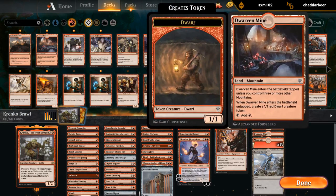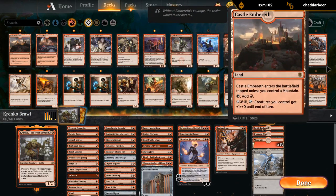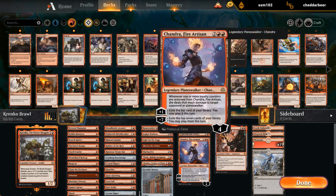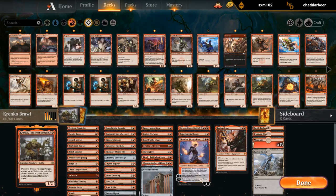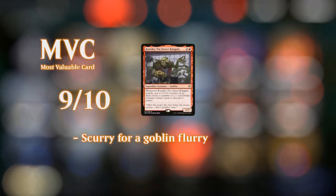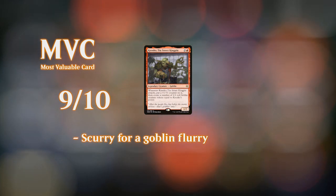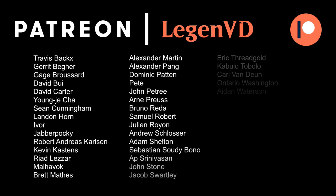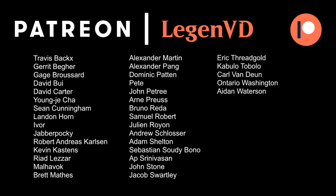We've got some other Planeswalkers. Dwarven Mine is great, and Castle Embereth is amazing too. Pretty happy with overall how the deck ended up, and we'll definitely be playing some more Krenko in the future. But for now let's try out some other decks. Thanks everyone for watching, hope you enjoyed, and as always have a nice day. Thanks to all my patrons for being part of the channel — you can become a patron yourself today and decide the topic of future videos over at patreon.com/legendvd. We'll see you next time.